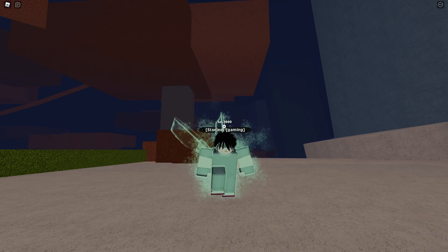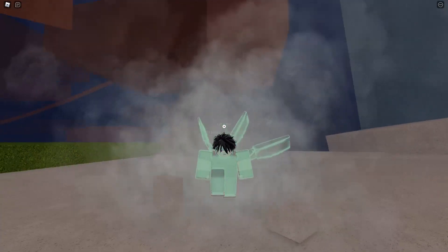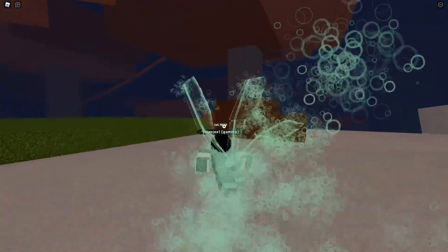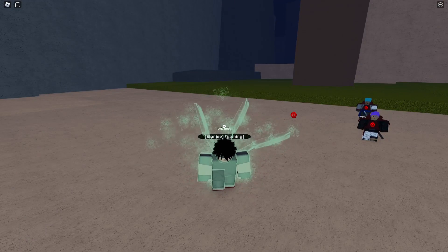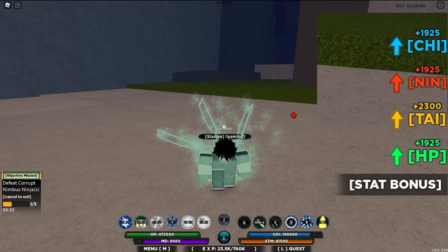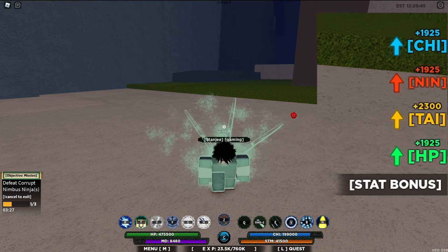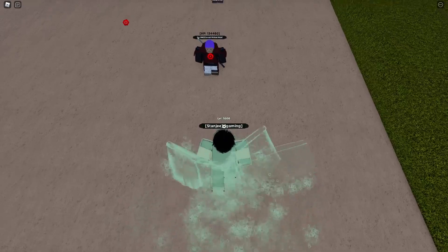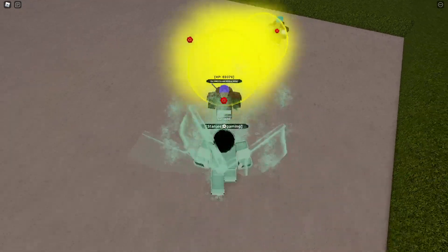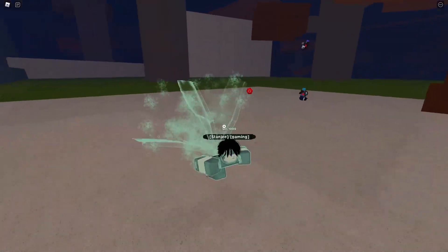Activating the second mode, there's actually no visual difference besides an additional tail behind you — everything else looks the same, and it becomes a three-tail appearance. The stats give 1,925 on your chakra, Ninjutsu, and HP, and 2,300 on your Taijutsu. All modes and abilities are the same as the previous stage, including the Z mode which poisons the player.